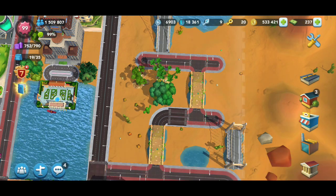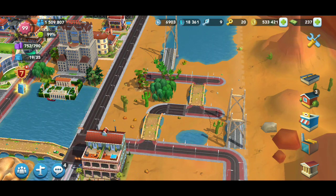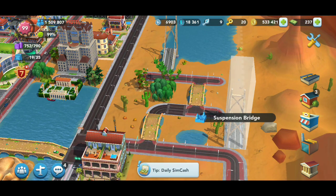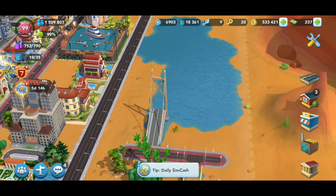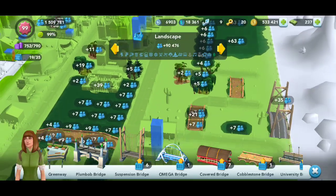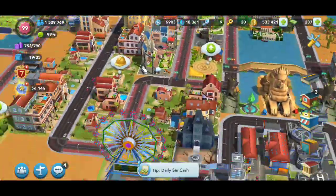I've also experienced situations — this was on my Capitol — where I was unable to place a bridge on the edge of the map vertically. So it just kind of depends. Hang on, I'm going to show you guys something.